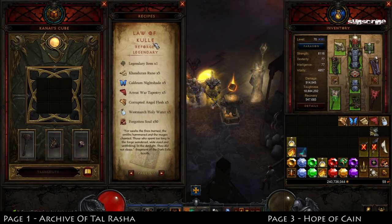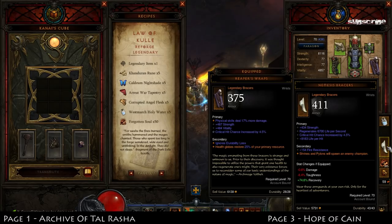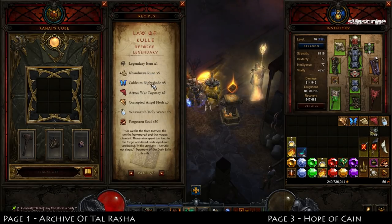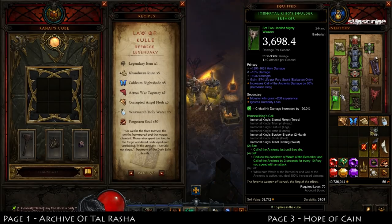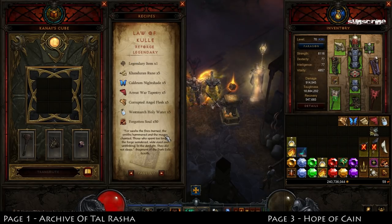Moving on to page two: the Law of Kulle. This will reforge a legendary — it turns your legendary into the same legendary but with different stats. So 434 Strength might become 500 Strength; it just randomizes the item again. The crafting materials are quite expensive, but justified given what you can do with it. You put the item in, put your crafting materials in, click transmute, and it'll recraft the item. If you need that one item with perfect stats, you can just keep re-rolling it for a cost.